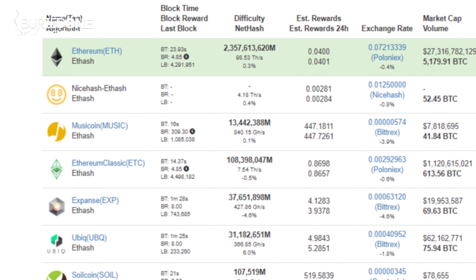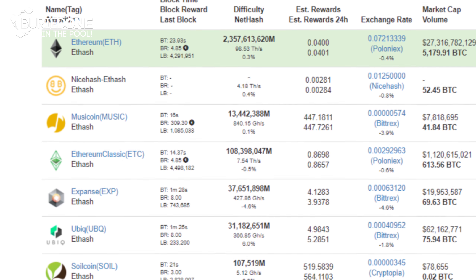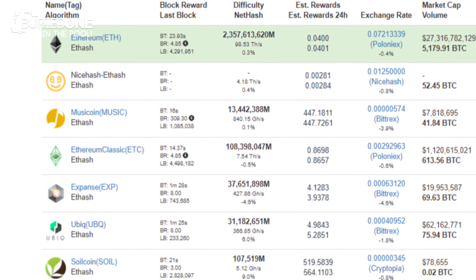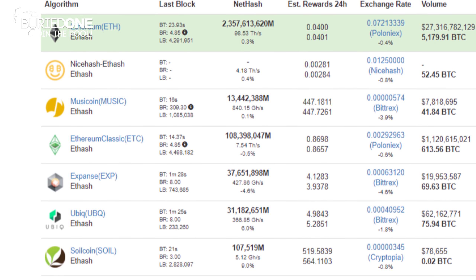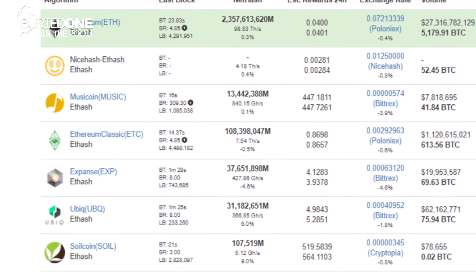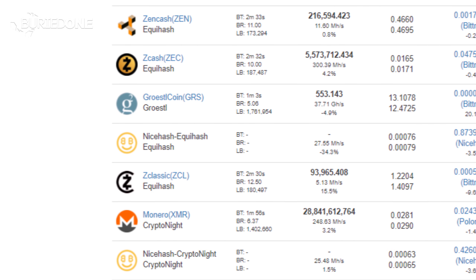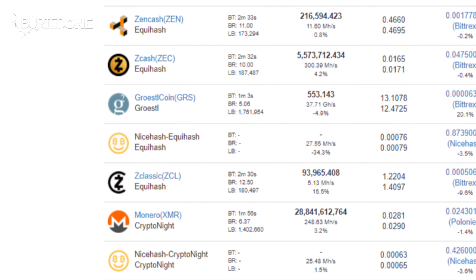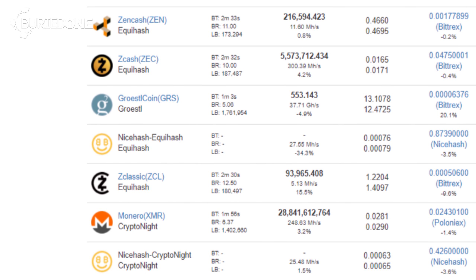Today we're gonna be benchmarking Ethereum, Zcash, and Monero. These three coins have three different algorithms. The first one for Ethereum is Daggerhashimoto, for example, and it can be used for multiple coins. So if you want to mine Ethereum, Ethereum Classic, or Expanse coin, you're gonna be having the same hashrate. That's why I'm calling these by their algorithms as well.